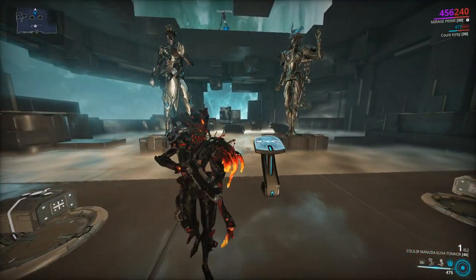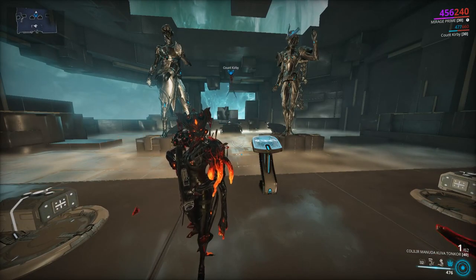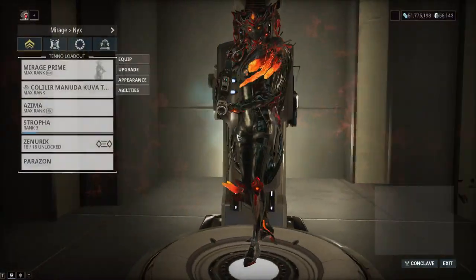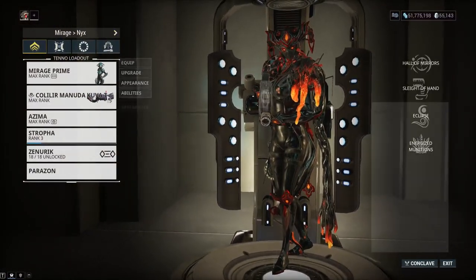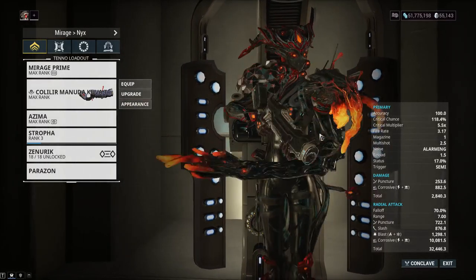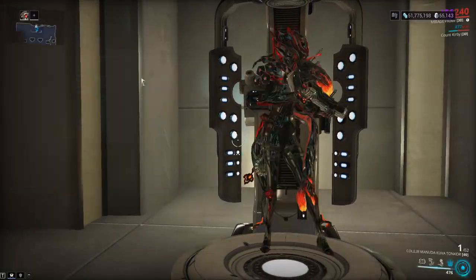Mirage is probably one of the best choices for this ability because she mods for a lot of duration, and I didn't even use Eclipse there to get extra weapon damage — I could have done even more damage. So I'd say the Kuva Tonkor is one of the best options for Energized Munitions synergy.